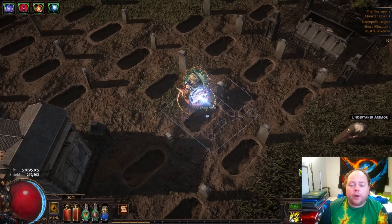Our goal here is going to be to craft a roughly 600 energy shield Vaal Regalia that will also have high tier resistances on it. We will probably get two high tier resistances, although that can't be guaranteed.